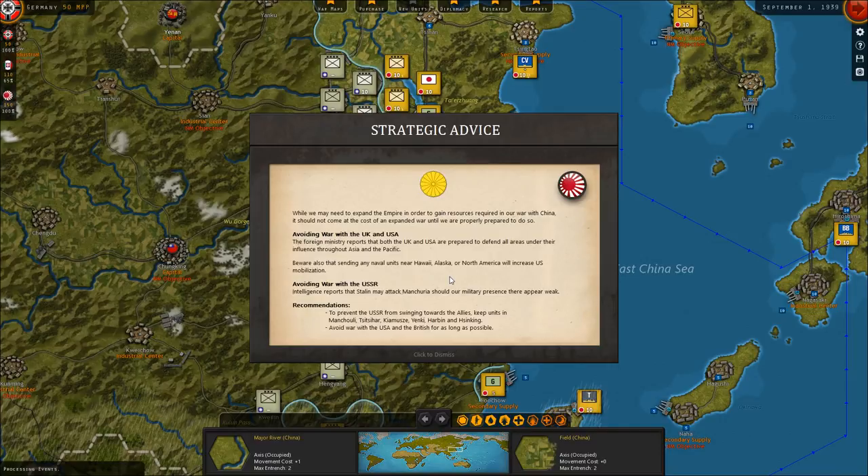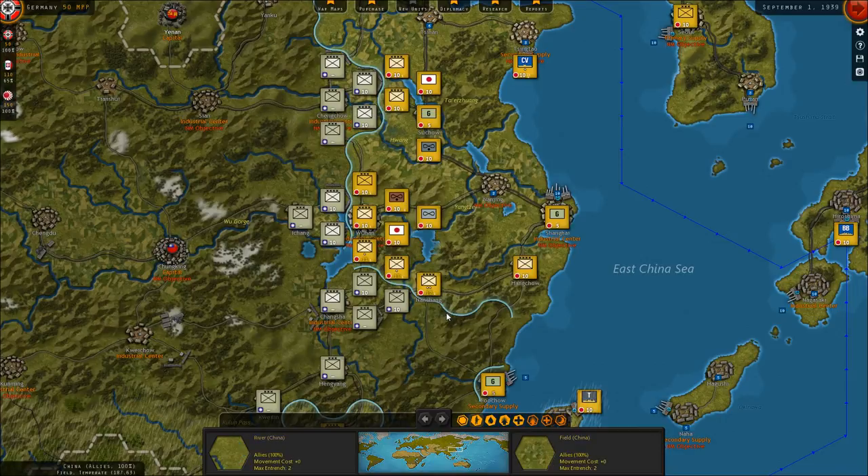This is giving some hints about stuff to avoid war with the UK and USA. The foreign ministry reports that both the UK and USA are preparing to defend all areas under their influence throughout Asia and the Pacific. Be aware: sending naval units near Hawaii, Alaska, or North America will increase US mobilization. Soviet Union intelligence reports that Stalin may attack Manchuria should our presence there appear weak — recommendation to keep units in Manchuria to prevent the USSR from swinging towards the Allies.